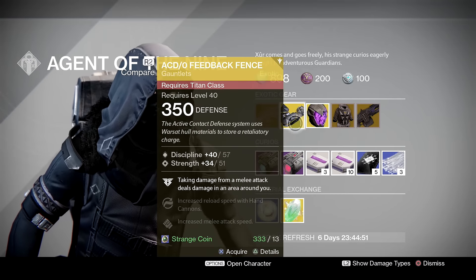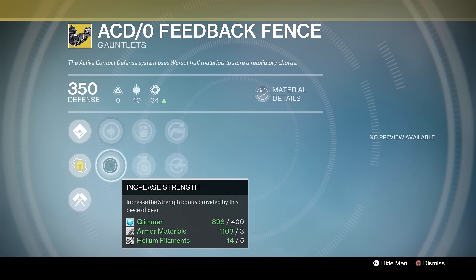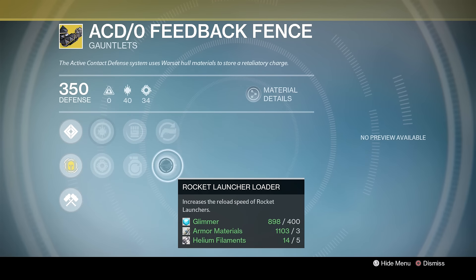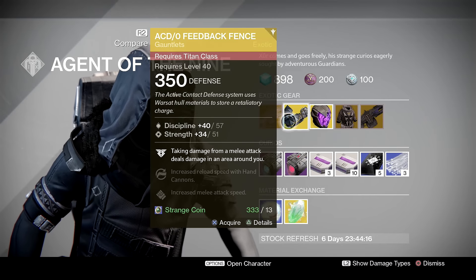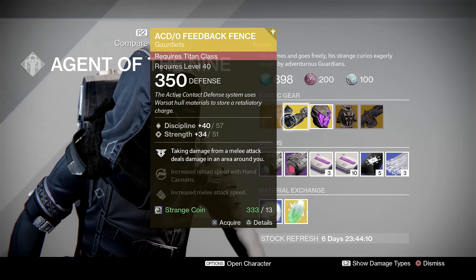The Feedback Fence for Titans — the exotic perk is Wrath Conductors: taking damage from a melee attack deals damage in an area around you. You've got increased Discipline and Strength, Rain Blows for increased melee attack speed, Momentum Transfer, and increased reload for hand cannons and rocket launchers. They look pretty cool, especially with the Dark Below sun-setting shader. But if you're skimpy on Strange Coins, maybe save them.